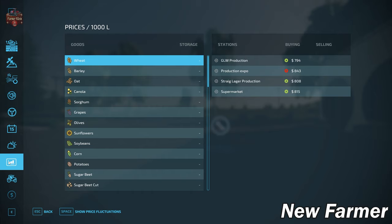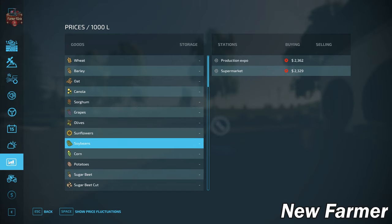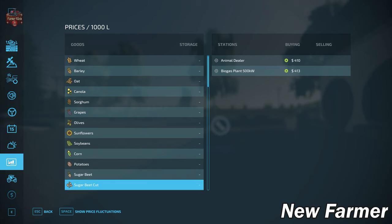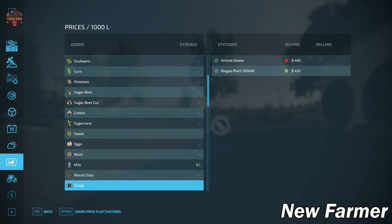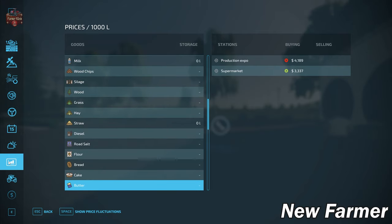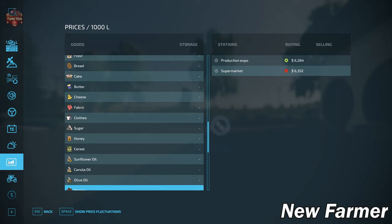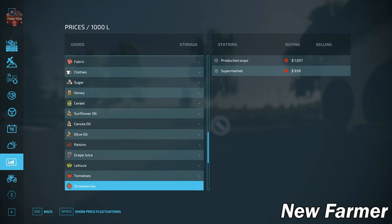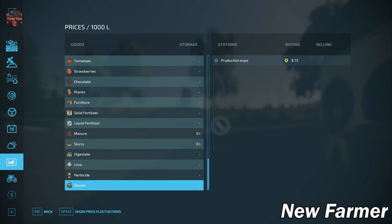Looking at the prices screen, we have the ability to sell each and every product that we could grow in Farming Simulator 22. We also have the ability to sell all of our animal outputs — eggs, wool, and milk. Moving on down, we have silage, hay, straw, and grass sell points, plus a sell point for each and every production item we could possibly produce. We can also buy bulk lime and sell stones, which is great to see.